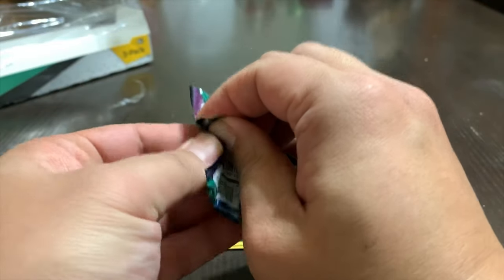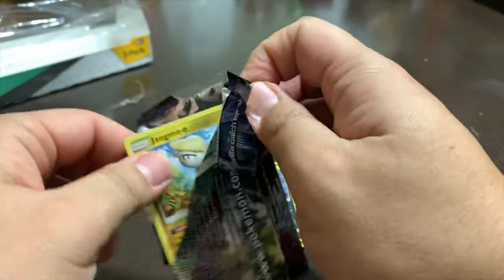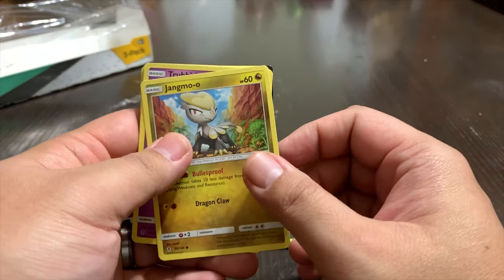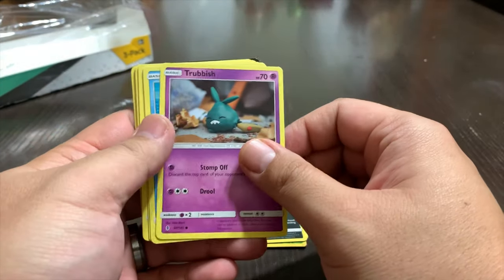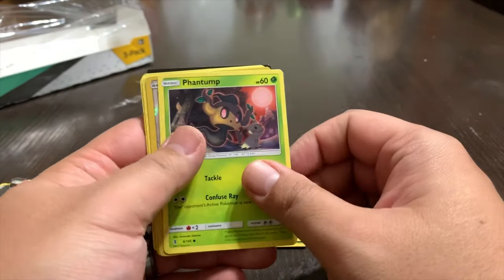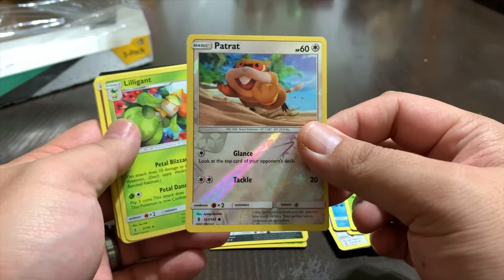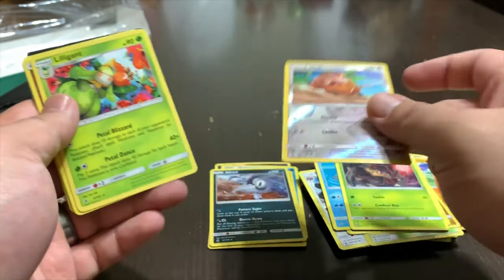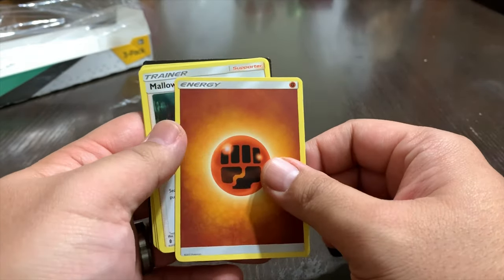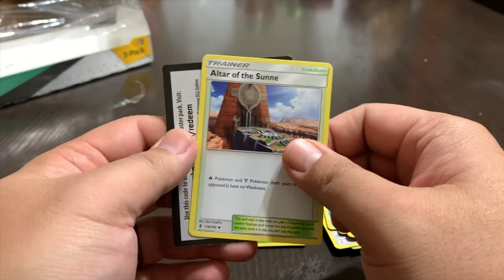Last pack — Sun and Moon Guardians Rising. We got Jangmo-o, Trubbish, Wailmer, Tapu Lele, Granbull. Then we got a Hologram of Patrat, Lilligant, Energy card, a Mallow Trainer, another Graveler, and Altar of the Sunne Trainer. That is it!